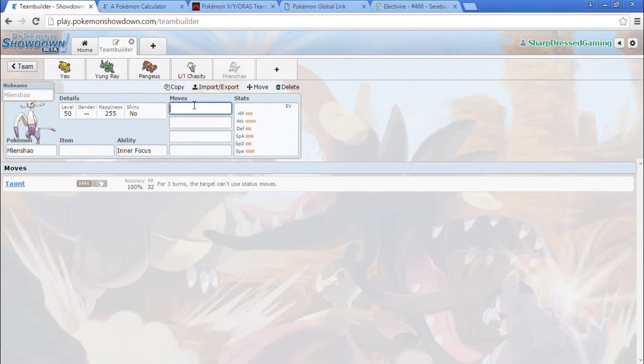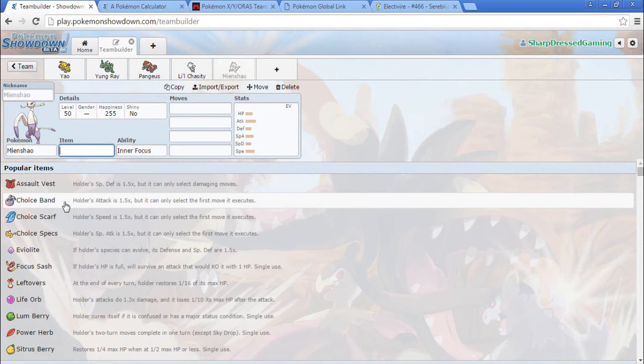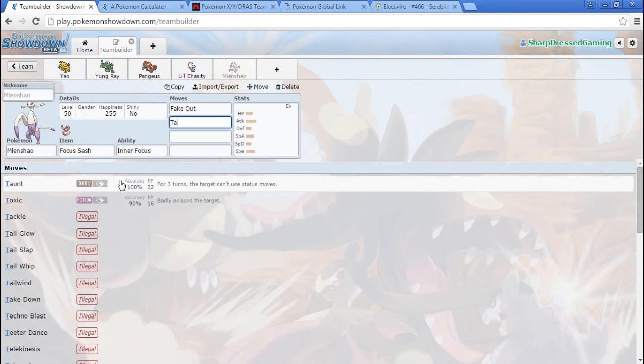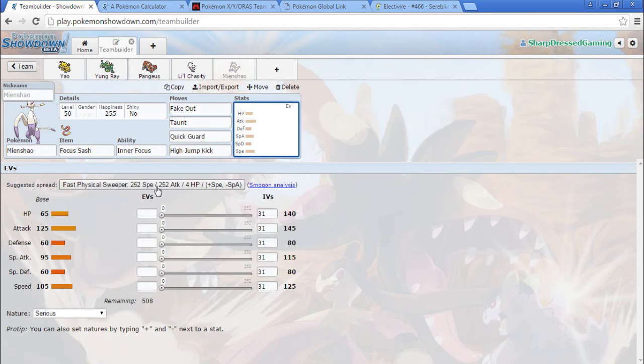Does Mienshao get Taunt? I think it does. It's another Fighting type — supportive. I kind of want to go Mienshao. It does give up Fake Out support too. So we're going to go Focus Sash Mienshao with Inner Focus. It's going to have Fake Out, Taunt — does it get Quick Guard? Quick Guard and High Jump Kick for those pesky Kangaskhans. Let's just do that. So now we have Mienshao.